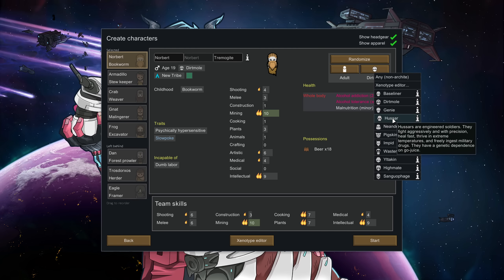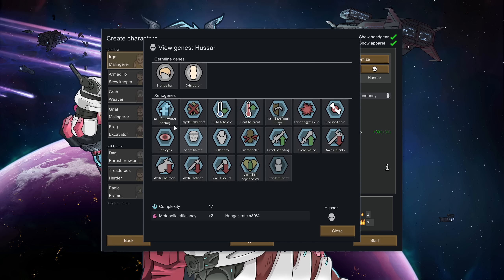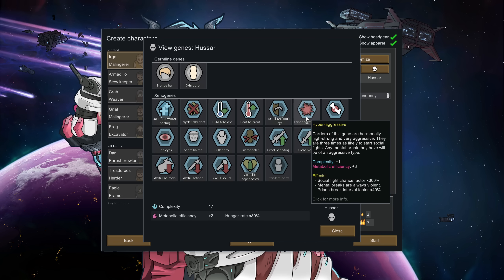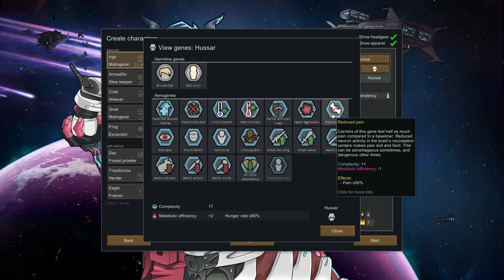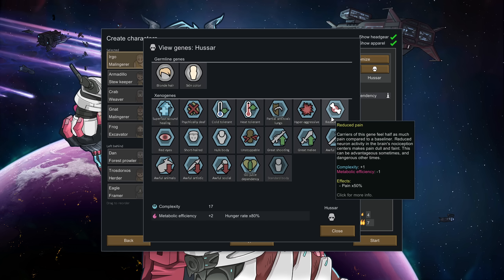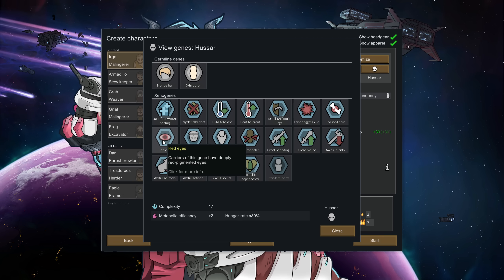Let's look at a completely different one: the Hussar, basically a genetically engineered soldier. They've got super fast wound healing, they're psychically deaf, tolerant of heat and cold, and resistant to toxins. They're hyper aggressive, which is actually bad in many ways — they're three times more likely to cause social fights, mental breaks are always violent, and they break out of prisons far more often. They also have reduced pain, which means they're more likely to get themselves killed instead of going down. Red eyes are built into this, so if you see someone with red eyes, they're a super soldier.